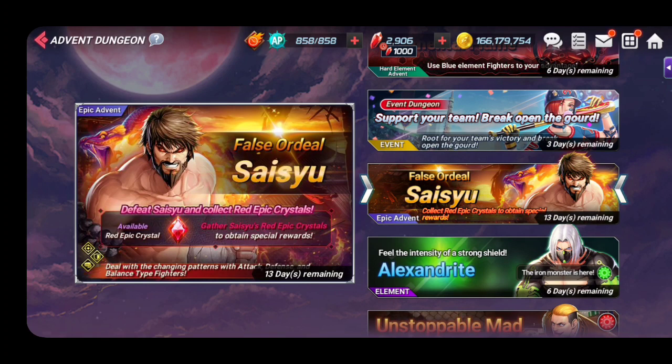He can be destroyed by balance, attack, or defense - it's up to what's written on the top when you're starting. When he's doing his fireballs he's gonna be swapping it from time to time, so watch the top of your screen. There's also a halo on his head showing what he's weak to: a fist means attack type, a circle and target means balance, and a shield means defense.